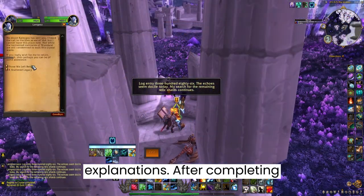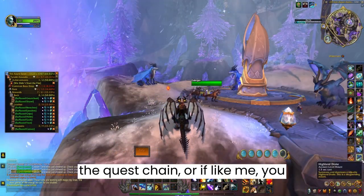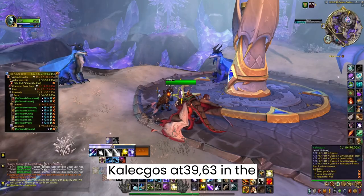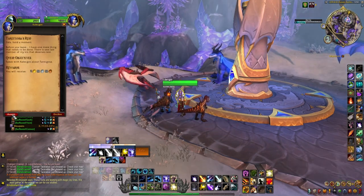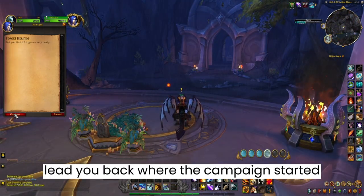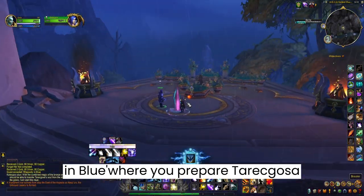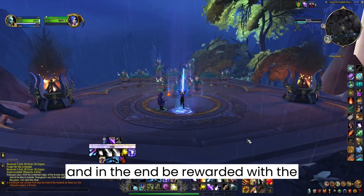After completing the quest chain — or if like me you already completed it before getting the Staff — speak to Kalagos at 39.63 in the Azure Span, who'll give you the quest 'Taragoza's Rest.' This is a short questline that leads you back where the campaign started, and you'll get the last quest 'Rhapsody in Blue,' where you prepare Taragoza's grave and start the ritual, and in the end be rewarded with the mount.